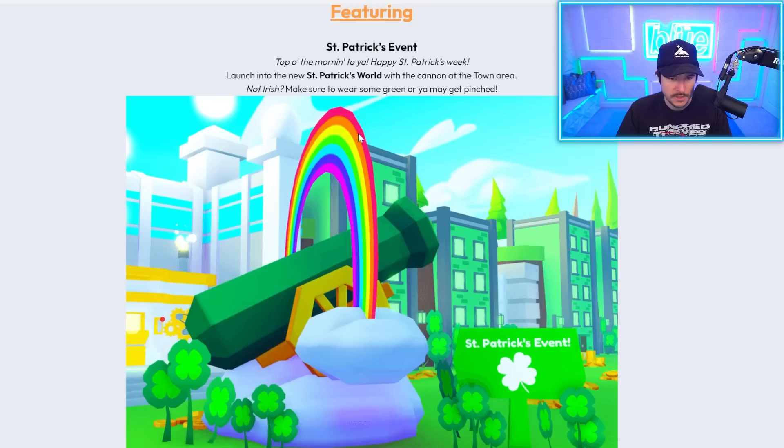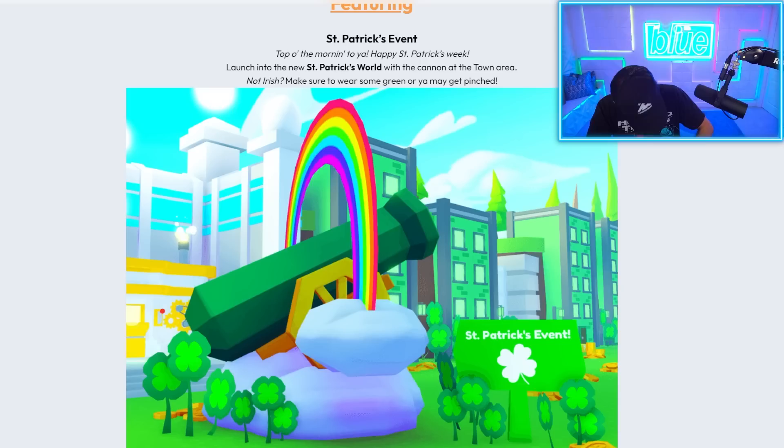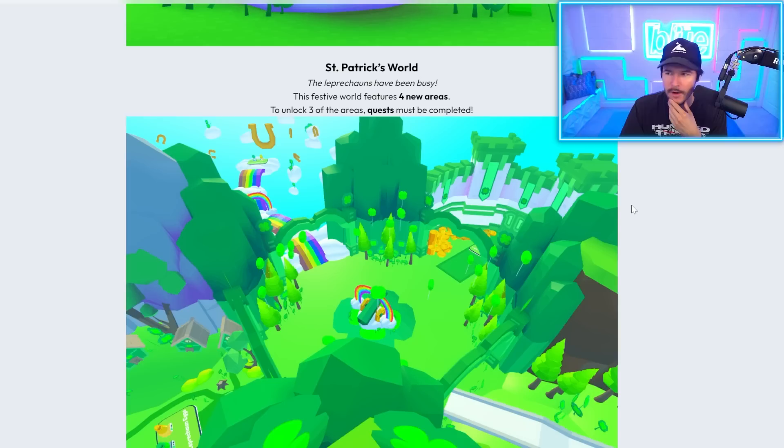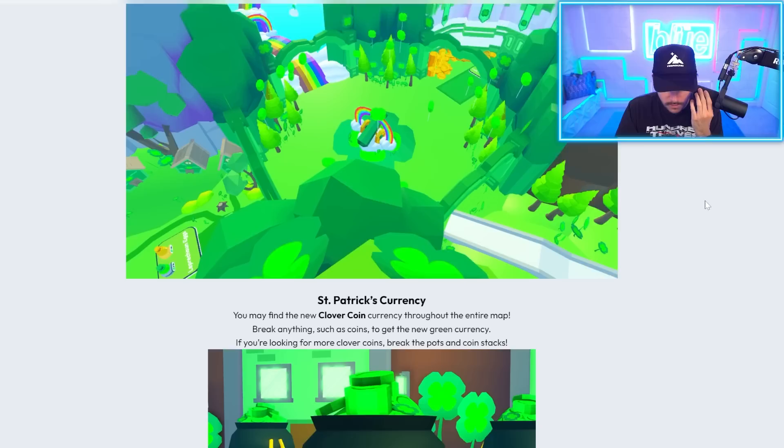Right here it says St. Patrick's event — top of the morning to you, happy St. Patrick's week. Launch into the new St. Patrick's world with the cannon at the town area. Make sure to wear some green. The leprechauns have been busy. The festive world features four new areas, and to unlock three of the areas, quests must be completed. That's pretty cool.